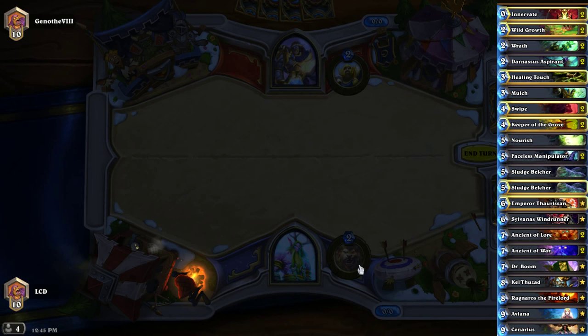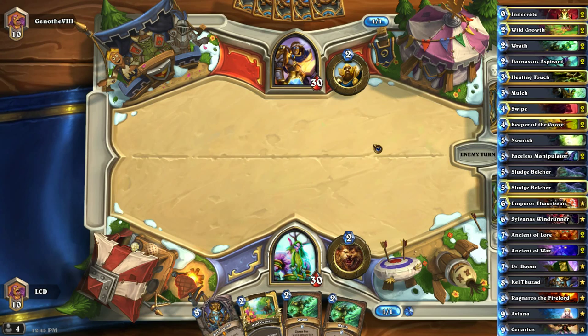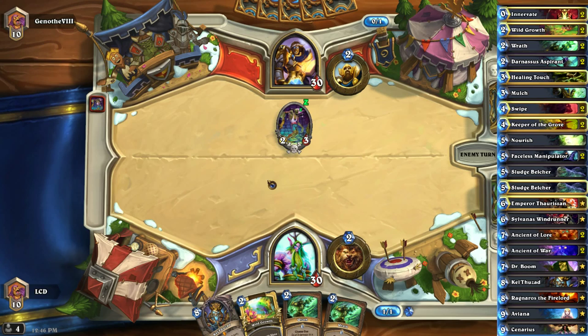We're running Kel'Thuzad, Ragnaros, Aviana, Thaurissan, and Dr. Boom — lots of legendaries in this deck. They can all be played relatively quickly because we're generating so much mana early in the game with Wild Growth and that new two-mana 2/3 that gives you a mana crystal. The card is ridiculous.